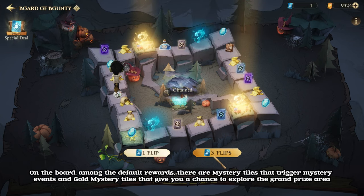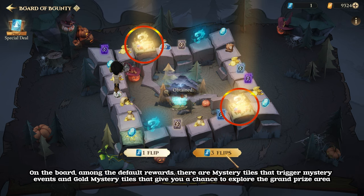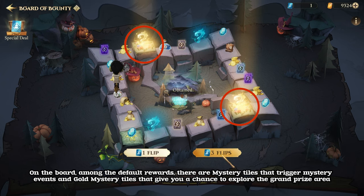On the board, among the default rewards, there are mystery tiles that trigger mystery events, and gold mystery tiles that give you a chance to explore the grand prize area.